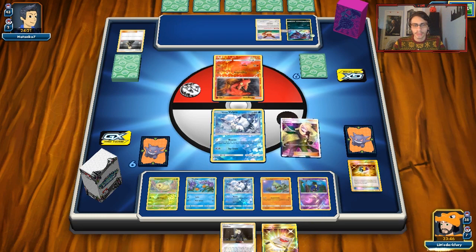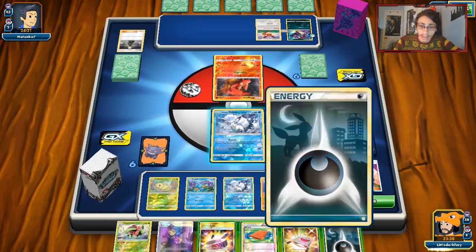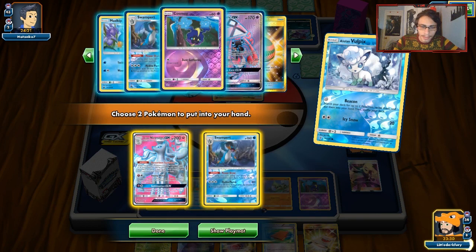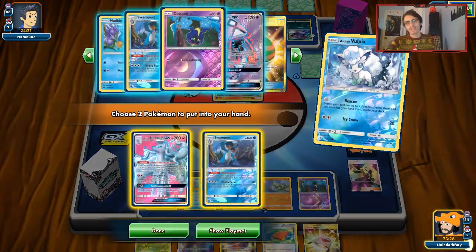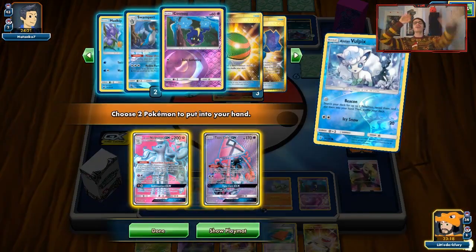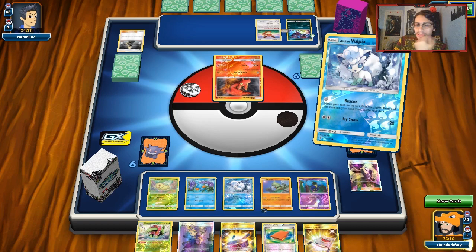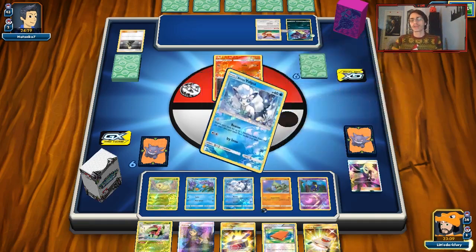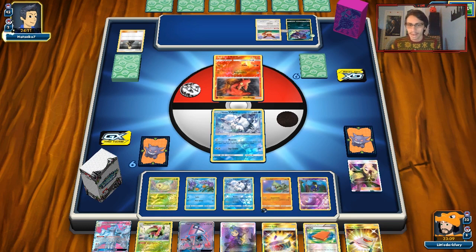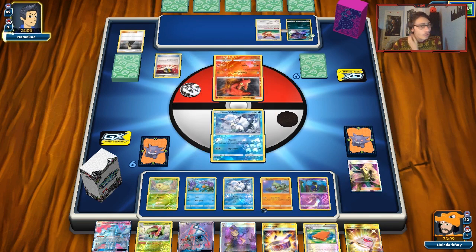We didn't find any Rare Candy combos, so we'll have to do Beacon for Ninetales and probably Swampert. I'm a little scared my opponent has a Guzma to knock out Chikorita before I can get Meganium down. I might just go get Lele in case he does KO my Vulpix. He could easily knock out whatever I try to build up if he has a Guzma play. I really hope he doesn't Guzma me this turn.